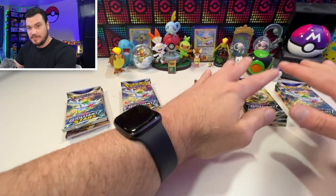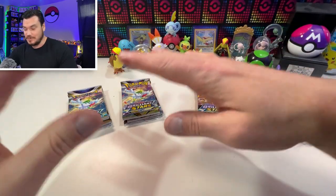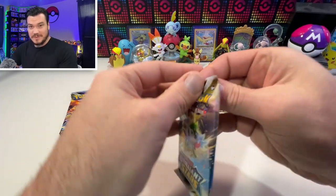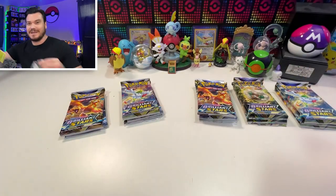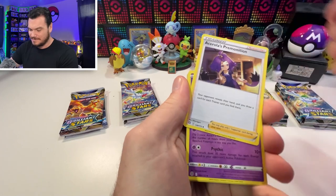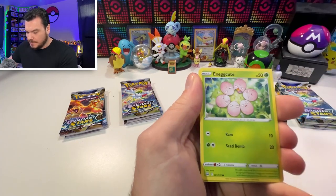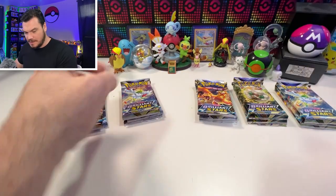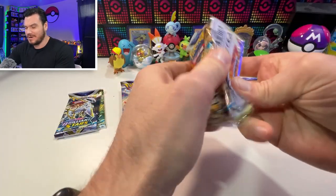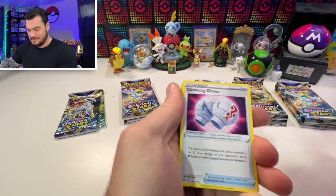These three stacks are going to be our Build and Battle Stadiums, and these on the left are just the regular Build and Battle kits — keep them separate. We're going to kick it off with the Build and Battle kit, regular one, to get a baseline. We've got Turtwig, Piplup, Shroomish, Starly, Exegcute, Escavalier, and a Grimmsnarl to kick it off. Saving the hits for later — you don't want to come in swinging too hot.